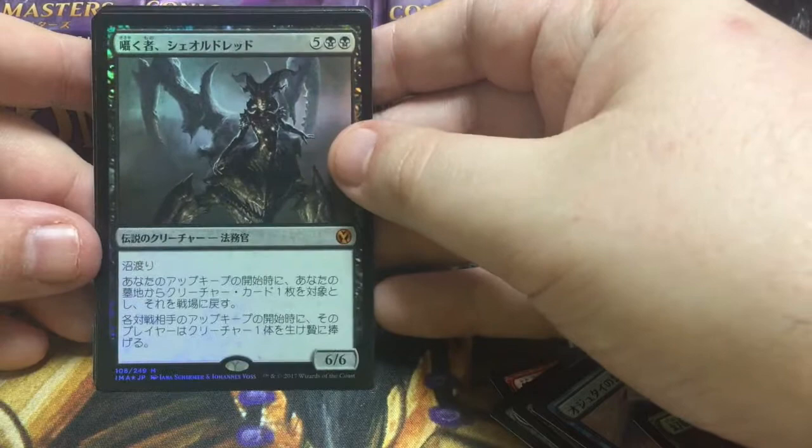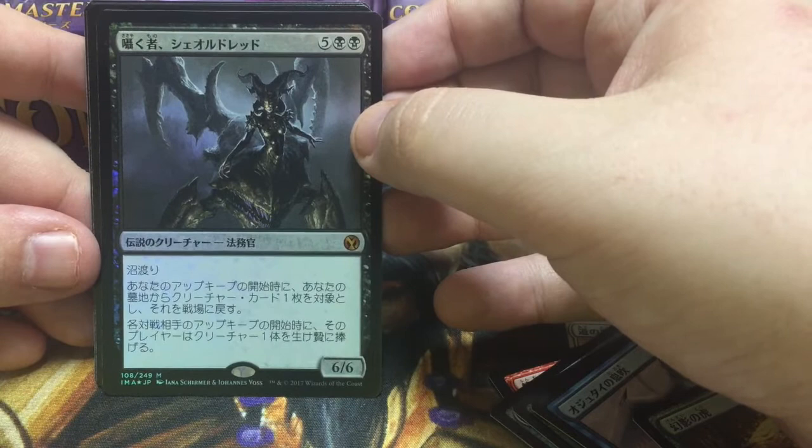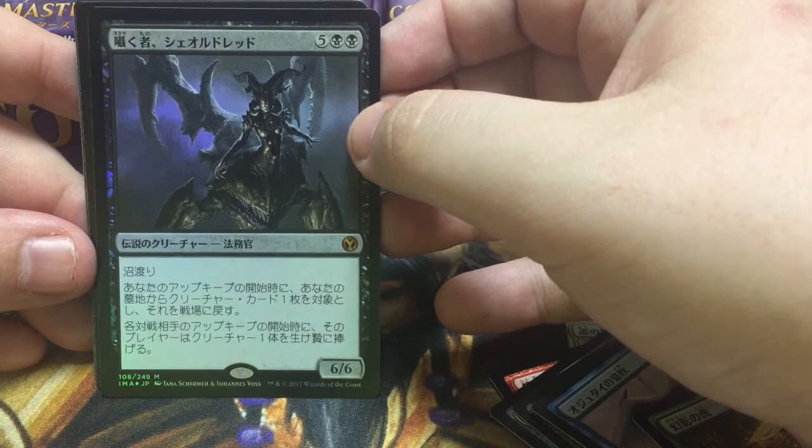And a foil mythic — Sheoldred, Whispering One. Oh, wow. Not the most exciting foil mythic because this was a promo card, but hey, this is a sweet foil — making guys sack things constantly and reanimating your stuff for seven mana. I mean, yeah. I played this in standard at the top of a blue-green-black Birthing Pod deck. So yeah, I am a big fan of this. This is a sweet card.